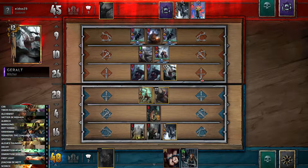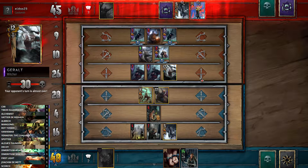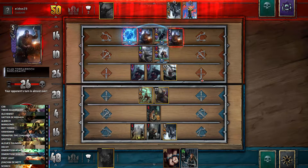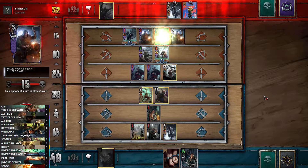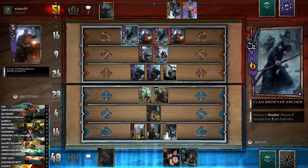Commander's Horn means his units aren't as close in health. He's in that awkward position — does he keep committing to this round knowing I might keep playing cards, or does he give it up? He has to decide whether to go all in. He's definitely decided to commit — he's going to play Commander's Horn on the back row. If he plays it there we'd expect him to get about 20 points, putting him on 71.